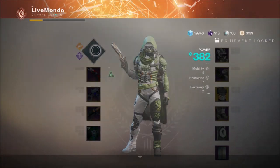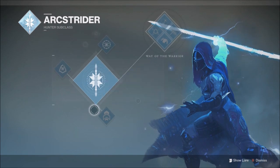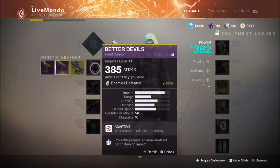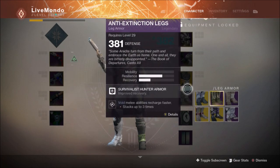Hi guys, welcome to my Hunter run of this week's Prestige Nightfall. I'm going to be doing it on the Arc Strader. I've got Better Devils, an Arc Mananen, and an Arc Curtain Cult, all masterworked. I'm using the Raid and Flux Exotic chestplate for the Hunter, obviously really good for Arc Strader.